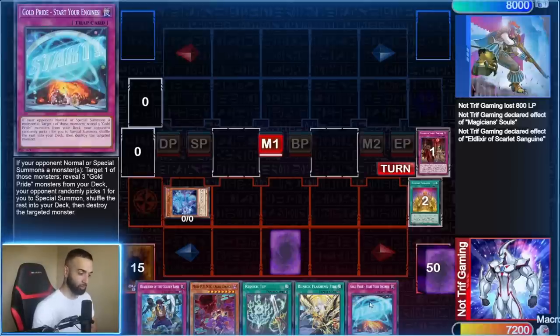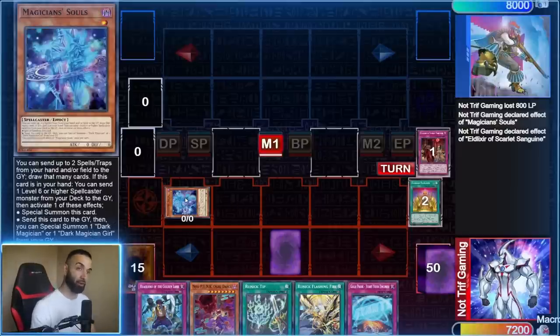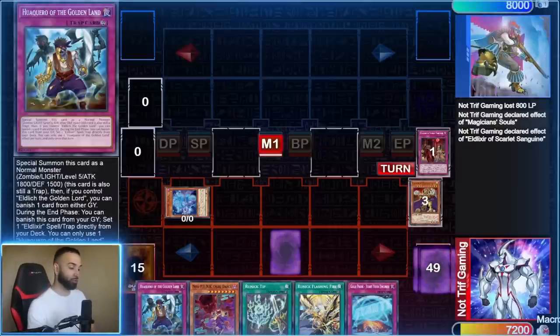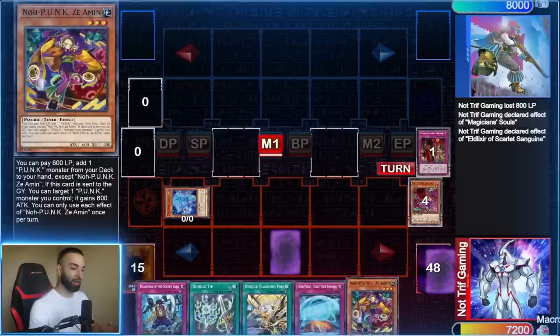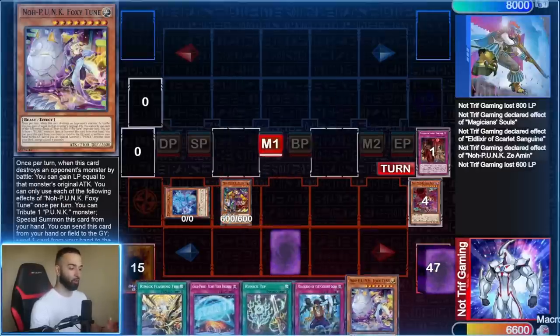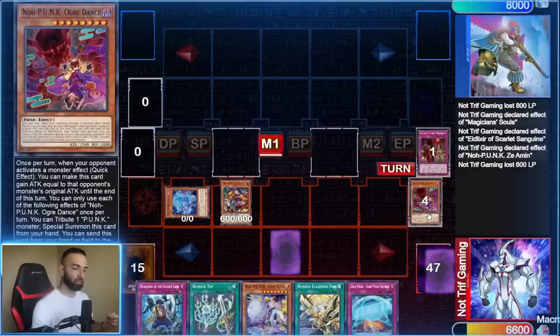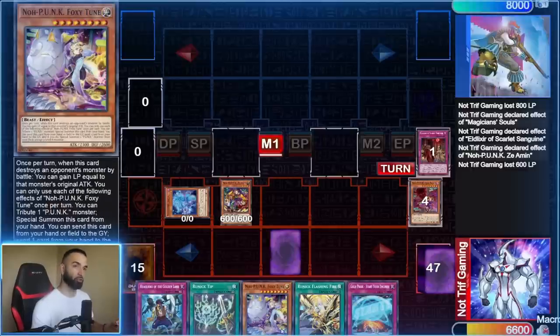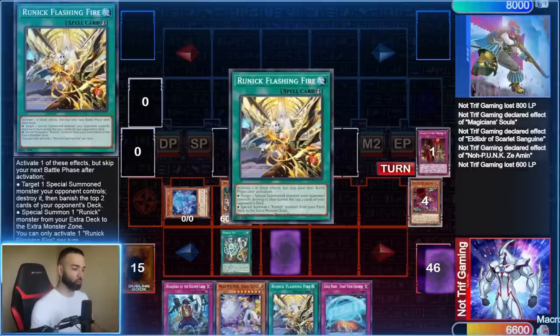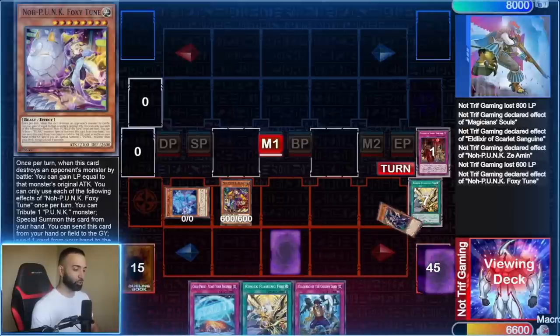Everything just synergizes with each other. Whether it's Rank 3 turbo to search the trap card, which is a double interruption by itself, or summoning Azameen and going into Herald with Souls and then Ancient Fairy — it's ridiculous. Whether it's all the Eldich cards synergizing with Foxy Tune or how they all synergize with Hugin, there's no better card to send off Hugin or Foxy Tune than an Eldich card. It pluses too hard.